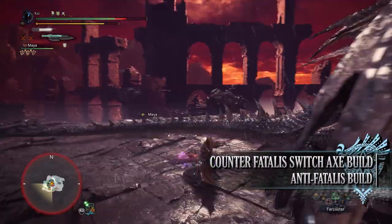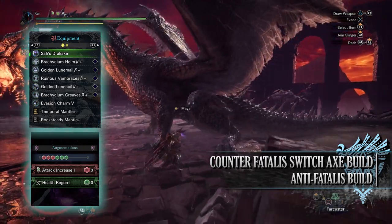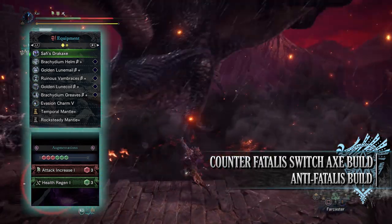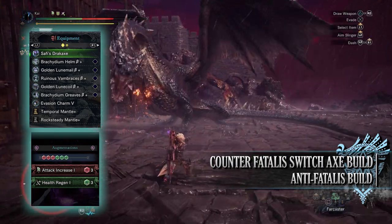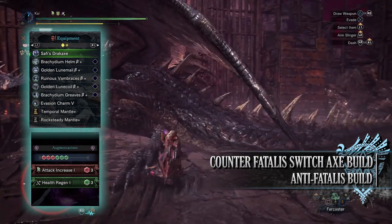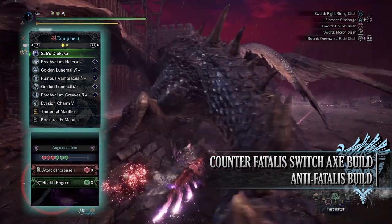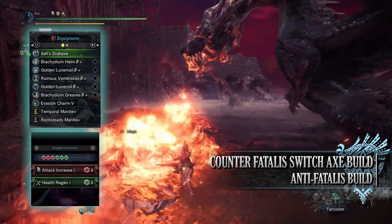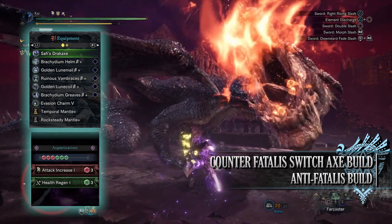For the anti-Fatalis Switchaxe build you'll need the Brachydium Helm Beta, the Golden Moon Mail Beta, Ruinous Vambraces Beta, Golden Moon Coil Beta, and the Brachydium Greaves Beta. I'm also using an Evasion Charm 5, and for my weapon I'm using the Safi Drake Axe, which has Attack Increased Awakened Abilities, a Sharpness Increased Awakened Ability, and the Nargacuga Essence Awakened Ability. For augmentations I've gone for a Health Regen Augmentation and an Attack Up Augmentation.